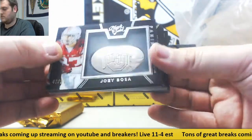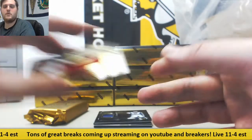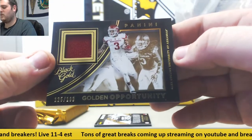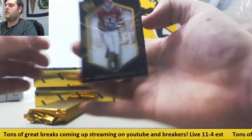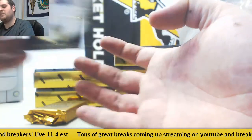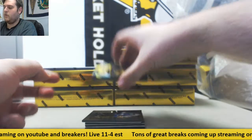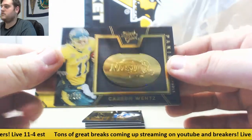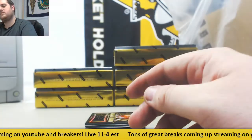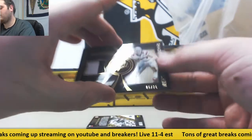Joey Bosa out of 99 going to the Chargers. To the New York Giants, Sterling Shepard — jersey swatch auto, $63.99 from Oklahoma. For the Rams, Jared Goff, $75.99. Alex Collins out of 199 going to the Ravens — $125 out of 199. Going to Arizona, $46.99 Adrian Peterson. Out of 199, Carson Wentz going to the Eagles. Kenneth Dixon, who I believe is still with Baltimore, $65.99. With the Colts I believe, $19–$25 Josh Ferguson — I'll double check him. Indianapolis, $19–$25.